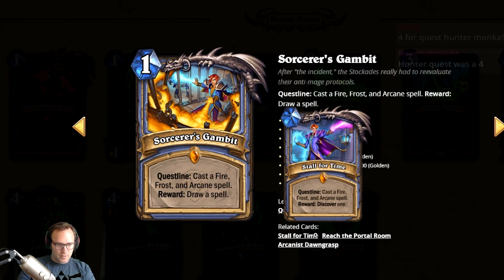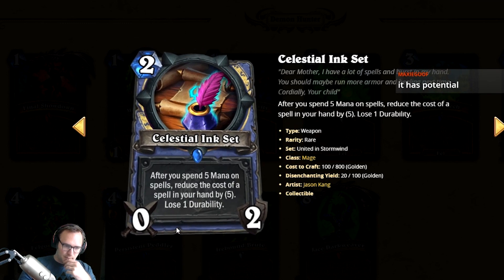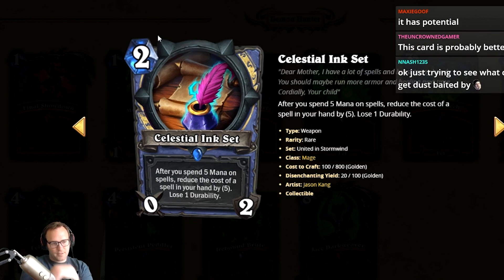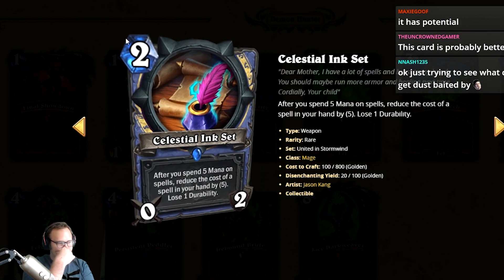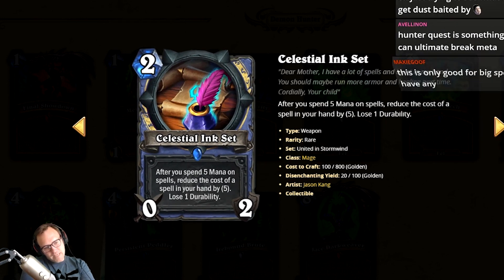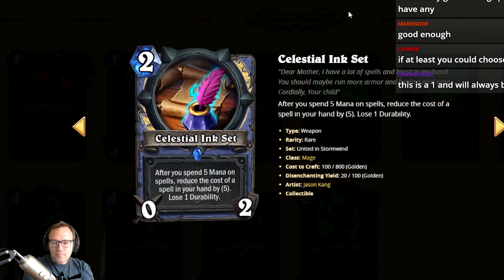I could see some weird build-around where the right cards arrive or this auto-wins the game, but it doesn't auto-win yet. One thing it might allow is lowering your curve a little and dropping the Mask of C'Thun, but I don't know if that's ultimately worth it. Alright — Celestial Ink Set: if you spend five mana on spells, reduce the cost of your next spell by five, lose one durability. I'm not sure about this because mana cheating is good but losing cards is bad.